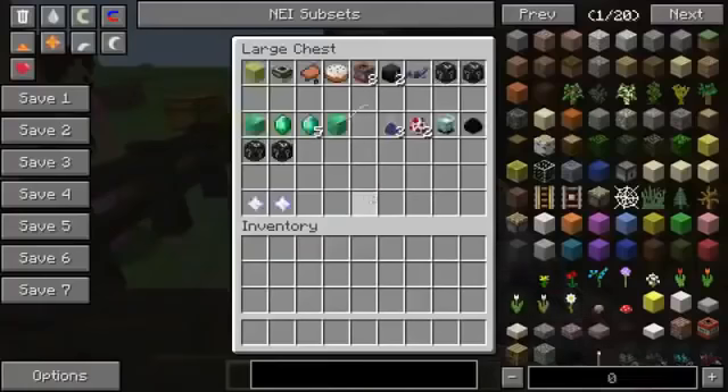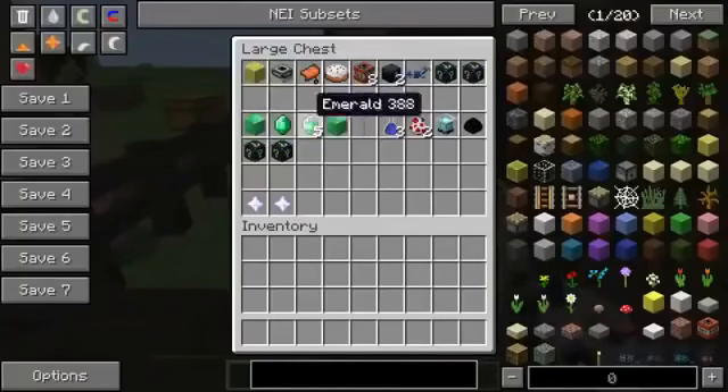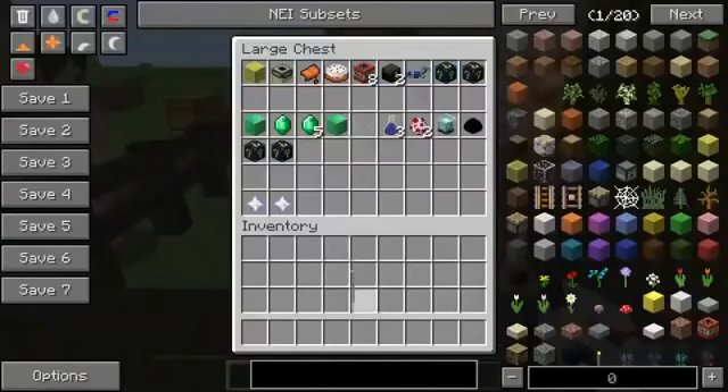You see this double chest today, Jen? Oh my god, there's so many trades! A sponge for a block of emeralds, an end portal frame for emeralds, a saddle for five emeralds, a cake for a block of emeralds. For two emeralds we get the lucky star miner — it's got sharpness 7, fire aspect 3 to burn the mobs, 10 attack damage, and 10 reach.